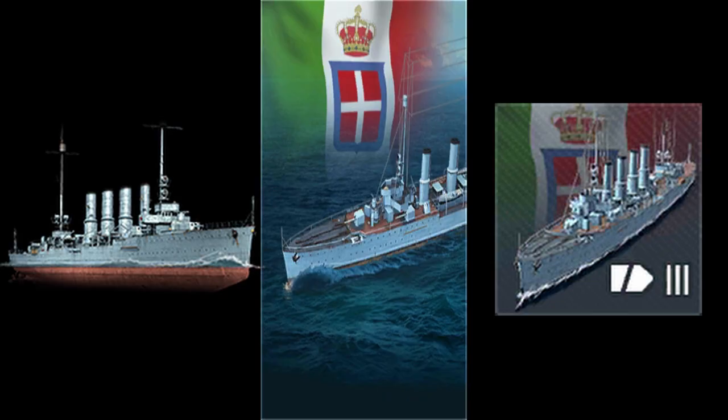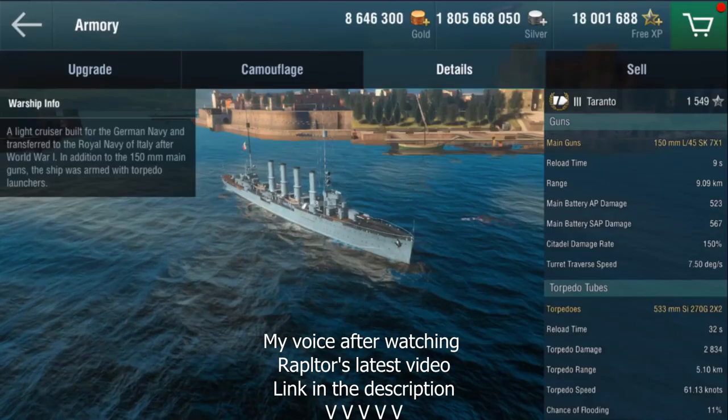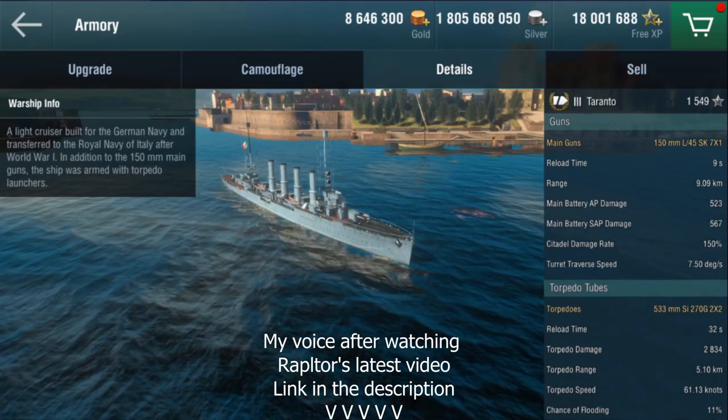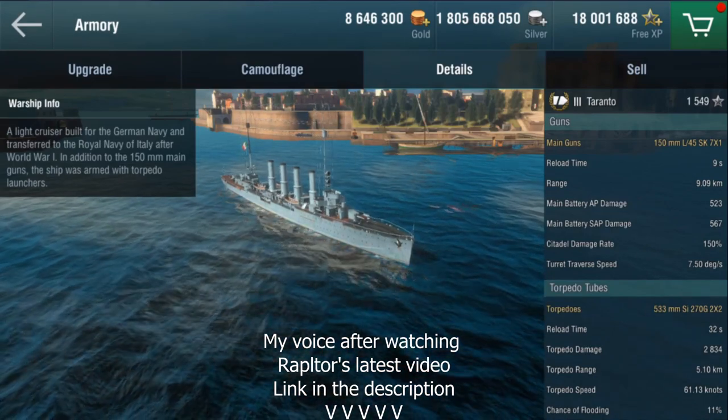Starting at Tier 3 cruiser Tarlonto, she is equipped with 7 150mm single-barrel guns, able to launch 5 rounds from one side. Her unique skill, which will be featured for all Italian cruisers from Tier 2 to Tier 10, is SAP or Semi Armor Piercing Rounds. Tarlonto has the highest damage per shell at 523 for AP and 567 for SAP, but does have a slow rate of fire at 9 seconds to reload.